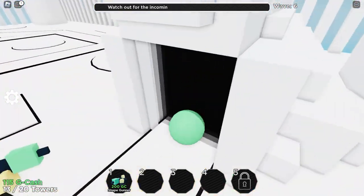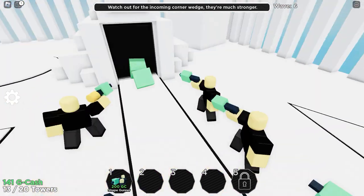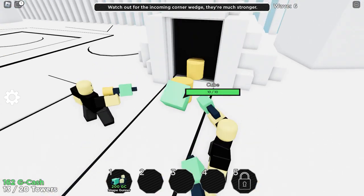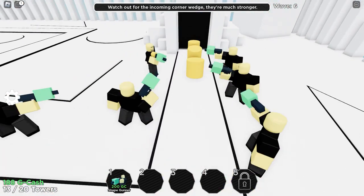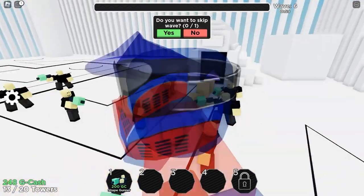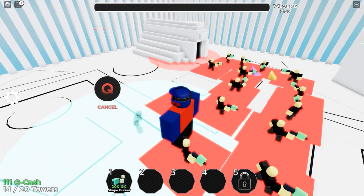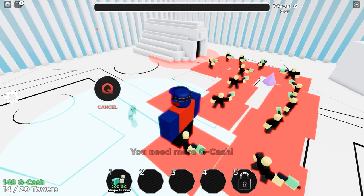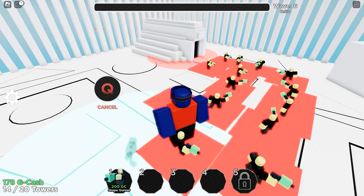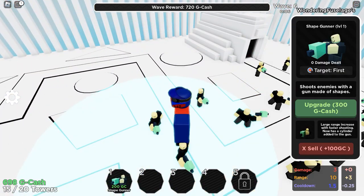These wedge enemies are dangerous. Watch out for the incoming corner wedge — they're much stronger. We'll see if they're actually that tough. Here they come: the cylinder, the cube, more cylinders, some wedges. They're sending out the wedges. There are some slightly tougher enemies but not too big of an issue for our shape gunner army.